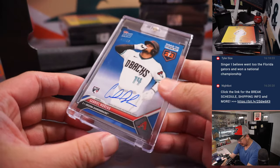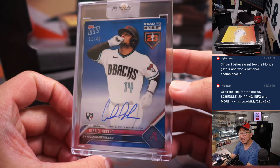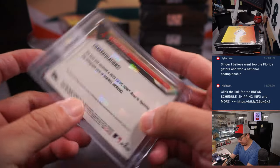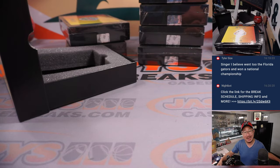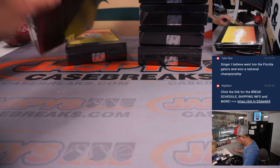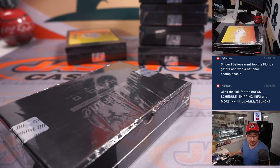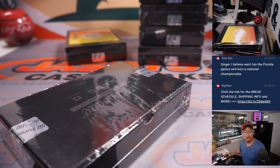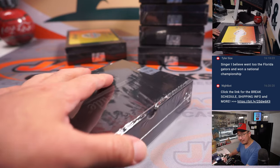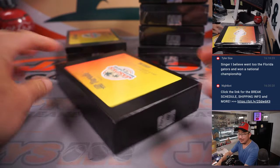Next up is Gabriel Moreno, rookie autograph — the Topps Now rookie auto, 11 out of 49. Diamondbacks. That'll go to Joseph K, the Snakes. It was Varsho that was traded — he's still with the Diamondbacks, or maybe a different Diamondbacks catcher was traded. Good.